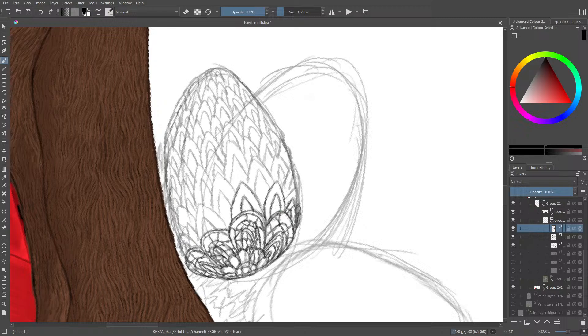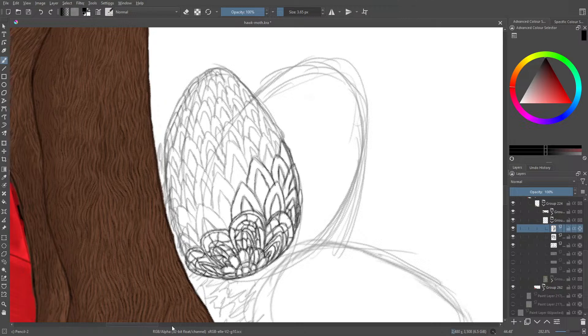It looks more like a flower than an egg but it doesn't matter — they are eggs. Once we're done with this we're going to add a second layer of detail, to give the feeling that these eggs are robust, crystallized, and that a full-grown being can come out of it. We want the crystallized feeling to it. I need to close the door — the piano in the background is not going to be helpful.